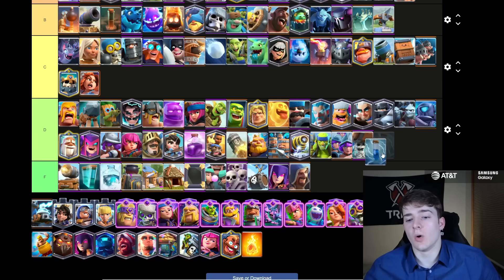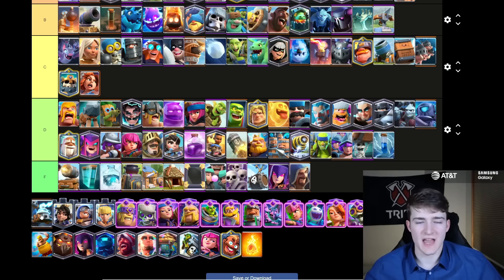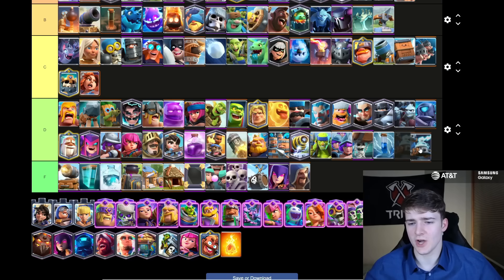The regular Zap is going in D tier. Everyone running Zap at the top is because they have the Evolved one, but the regular one is really, really weak in comparison — people are just cycling the regular one to eventually get to the Evolved, which is extremely powerful. Zappies honestly fell off a ton — I'm going to be putting them in D tier. You could even make the argument they're F tier. No one's really playing them; you don't even see them in Recruits or Royal Giant anymore.